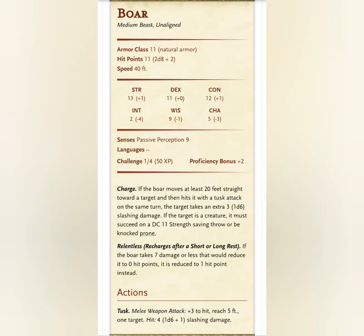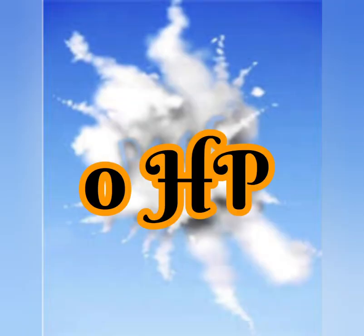If you are trying to figure out how to play those creatures, you can see the monsters listing for the creature's statistics. The creature vanishes at the next dawn, or when it is reduced to zero hit points.